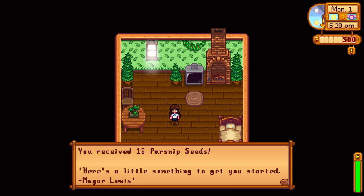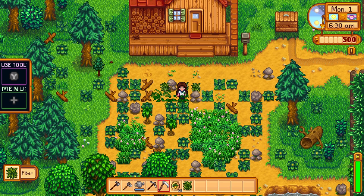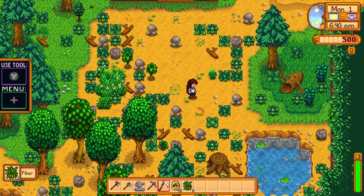We just got parsnip seeds, which is good. I think in today's episode I'm just going to clear out some of this so I can plant some stuff. I really want to go buy a few more seeds and then basically I'm just going to do my introductions and talk to everybody.